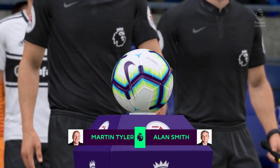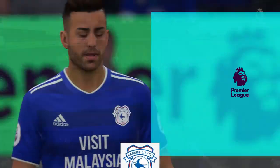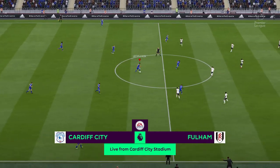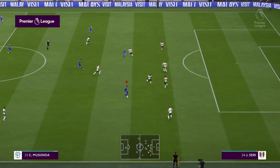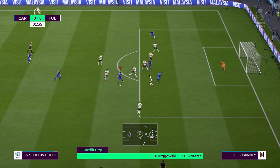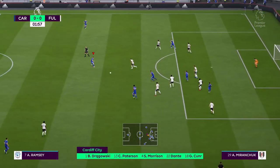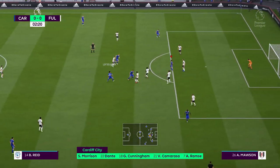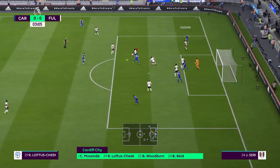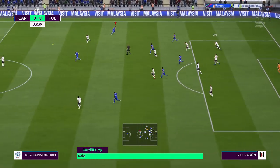Here we are in the first game of the episode against Fulham at home. Hopefully we can get the three points and push up the table. We start off actually quite bright, pushing straight on — Loftus-Cheek on the ball, shot blocked, get it back to Ramsey, into Loftus-Cheek, Reed to Ramsey, Ramsey to Woodburn, cross it in — really bad cross, but a bright start from Cardiff.